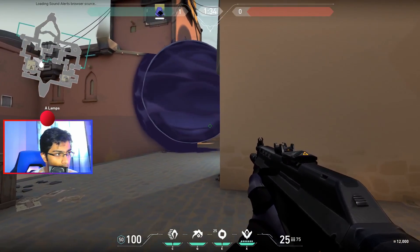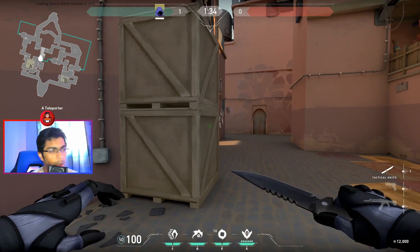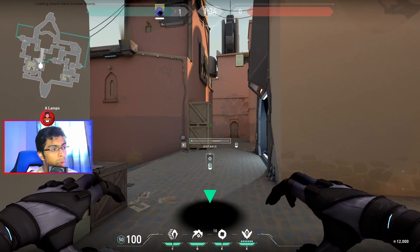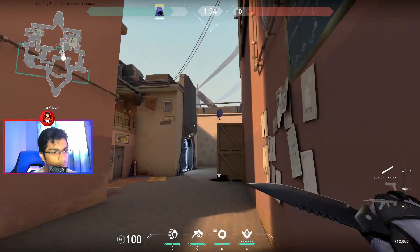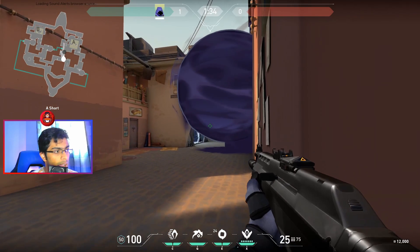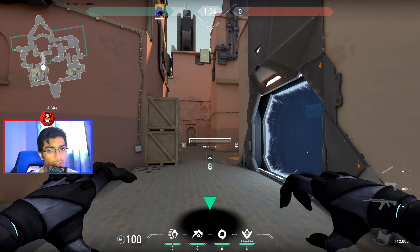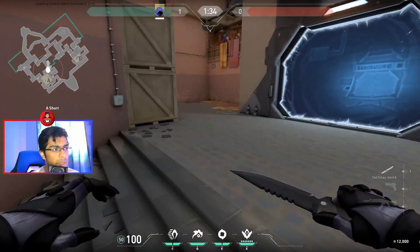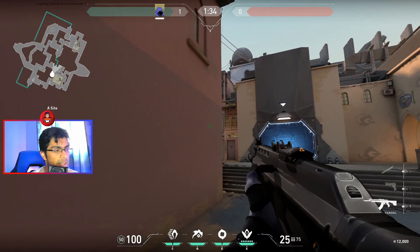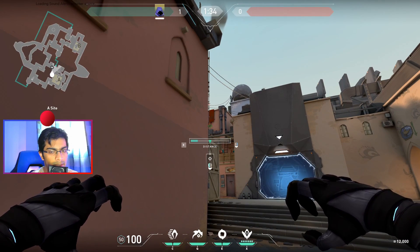Right out of spawn you're going to have your first one-way smoke, and you can do this right as the round starts. When I did that I was standing really close to the crate — you don't have to. You can stand as far as you want; I just did that so you know exactly where the arrow should go. From the opponent's point of view, for them to see you they have to peek and crouch, and by the time they see the smoke you've already seen them. This spot works two ways.